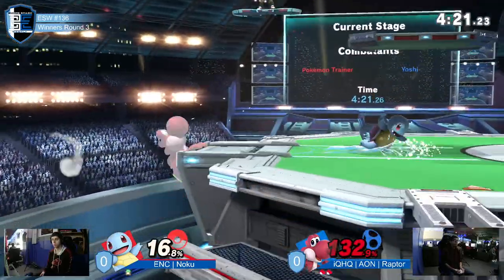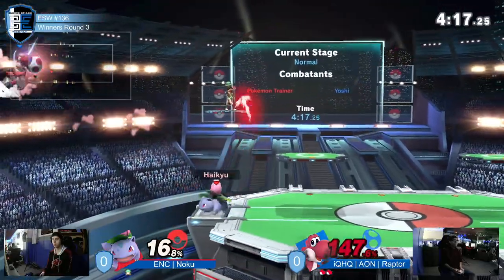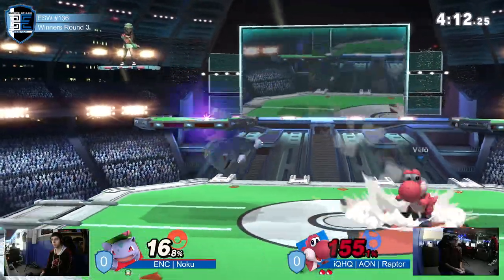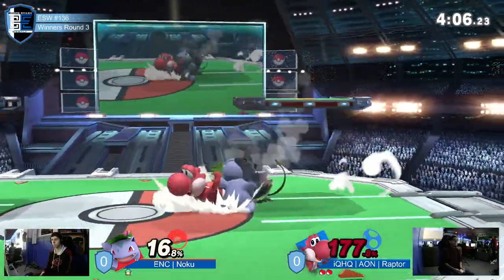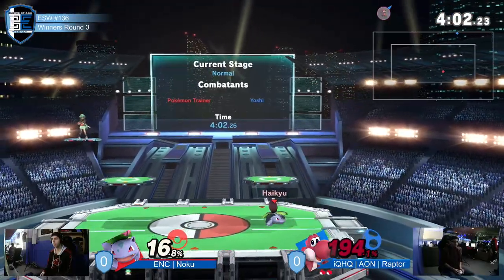We're gonna see how long he can actually keep the little guy without losing too much in percent. Ivysaur's out going for the kill — not working. The up air isn't finding its target, but the grab will. The back throw does not kill Yoshi — double jump out of it.